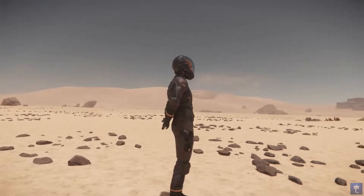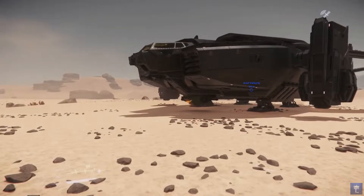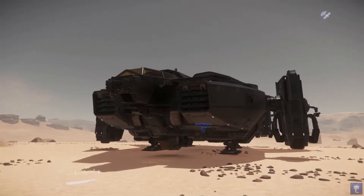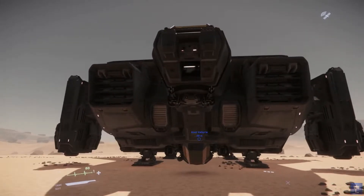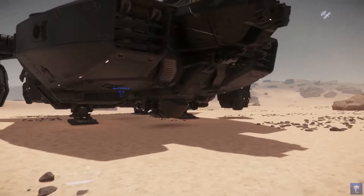We're taking a look at the Valkyrie today. This is the new dropship from Anvil Aerospace. We'll start with the basic specs of the ship and go from there. It's 38 meters in length, 28 meters in width, and 9.5 meters in height.